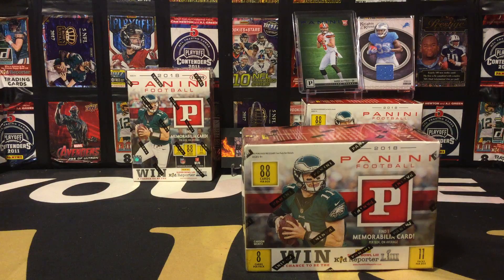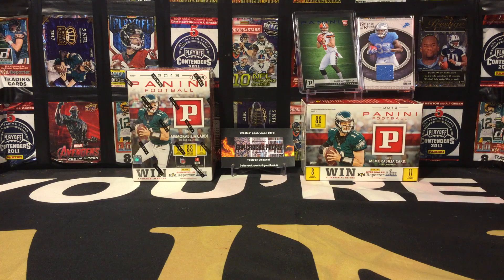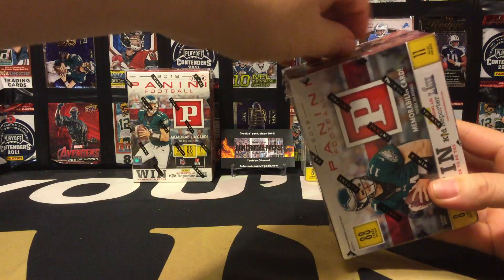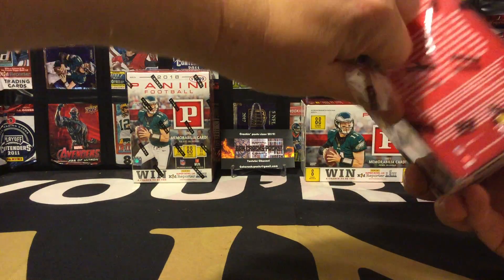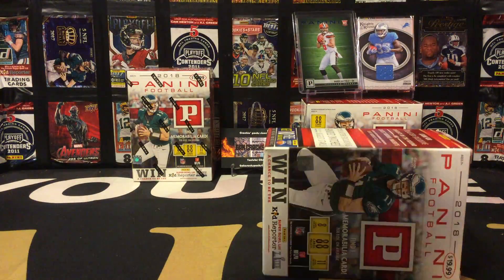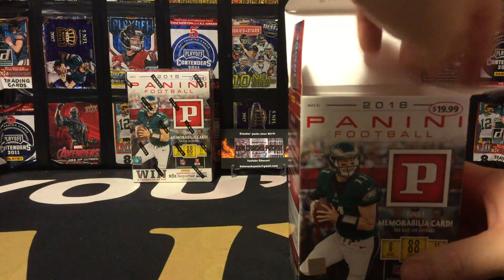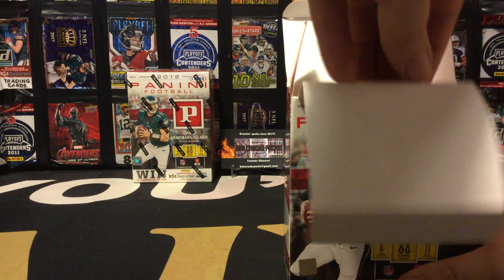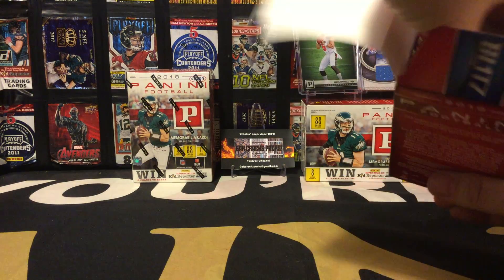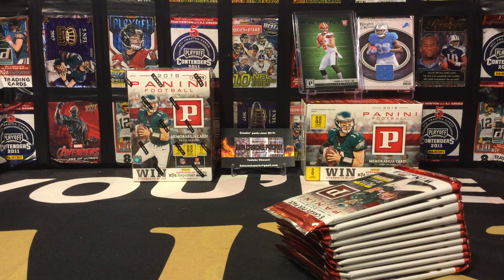From our first box we got a blue Knight Baker rookie and our mem card was the Knights of the Round — Kareem Johnson. Let's see what we can pull out of today's blaster box. I still haven't seen a Saquon. These blaster packs really don't have a lot in them — each pack has one card that's not the base — but there are 11 packs in here, so pretty much 11 shots to get something nice, maybe a decent parallel like that Baker.